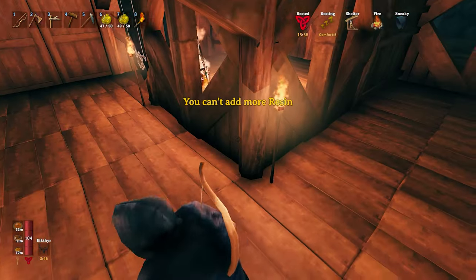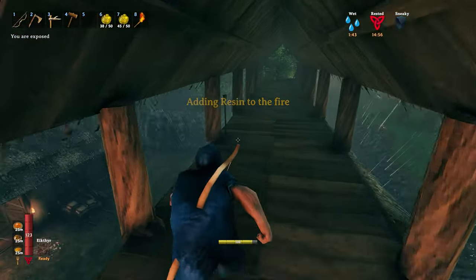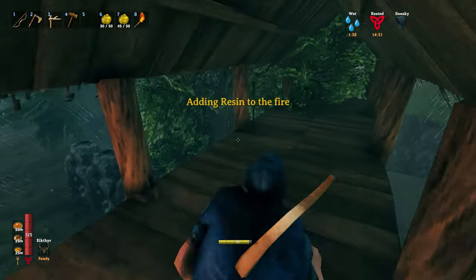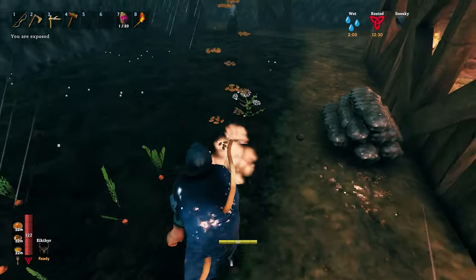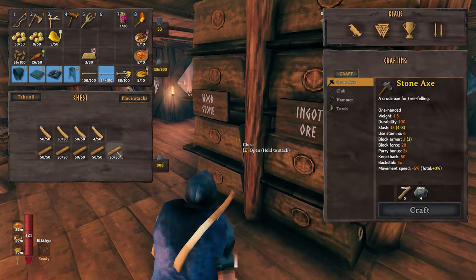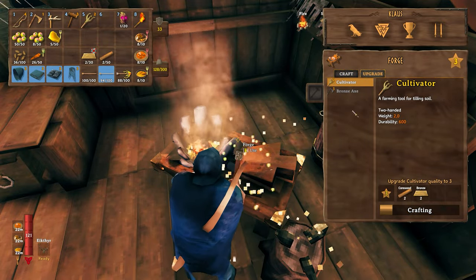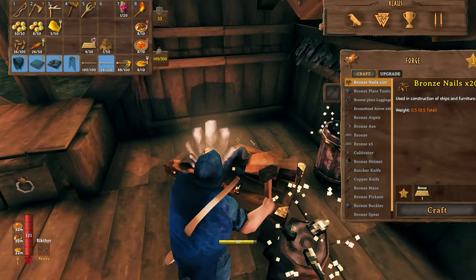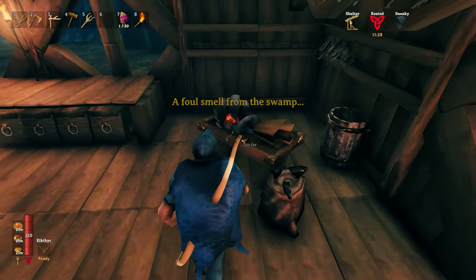I realized the torches needed some resin because they were kind of out, so I went to fill them up. Then I started working on the garden, grabbed some resources for upgrades. I wanted to upgrade the cultivator and the axe — level 3 for the cultivator, level 2 for the axe — because it's annoying to repair them constantly.